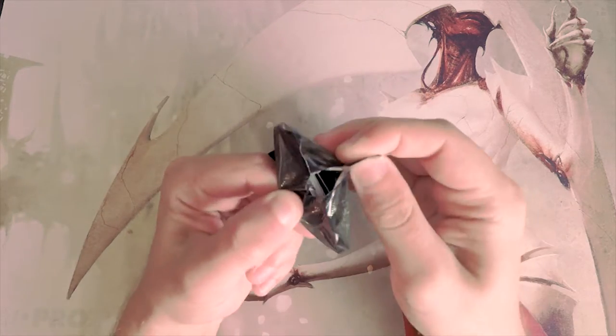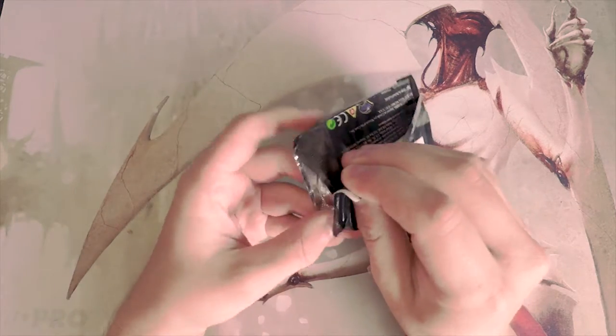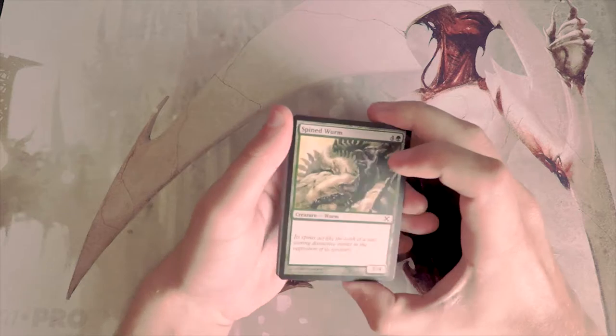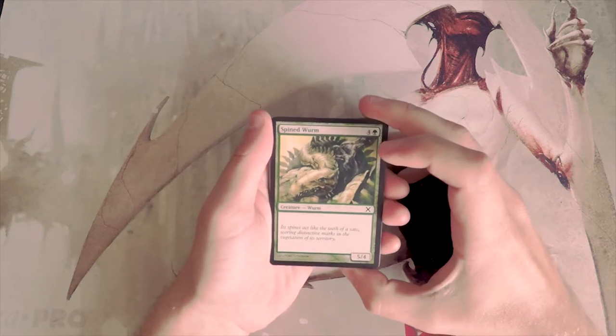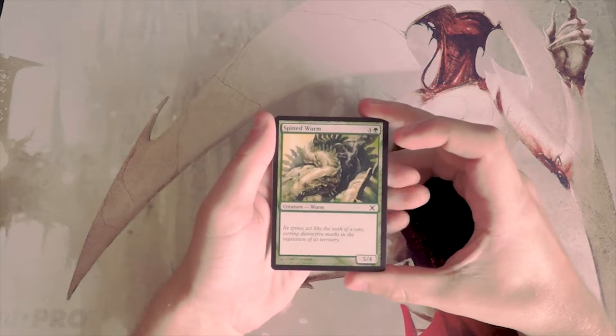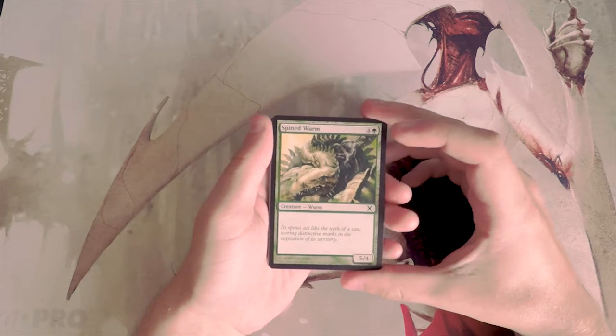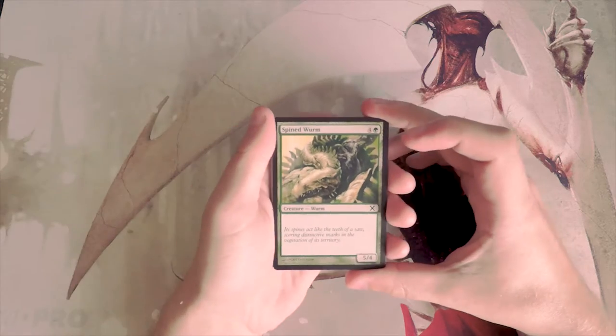We will be going through this as if we were in a pack-one-pick-one scenario, so we'll determine what a decent first draft pick would be, hopefully give you some direction and provide some extra information. Our first common is Spined Worm.